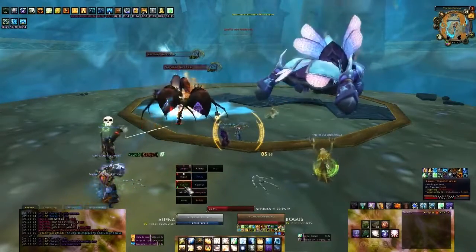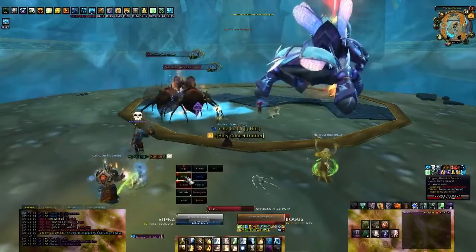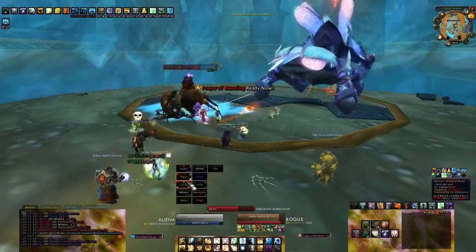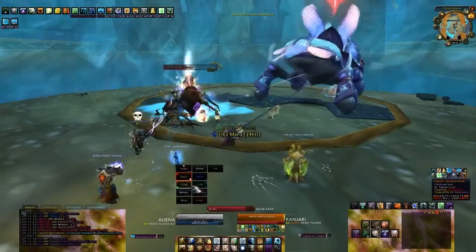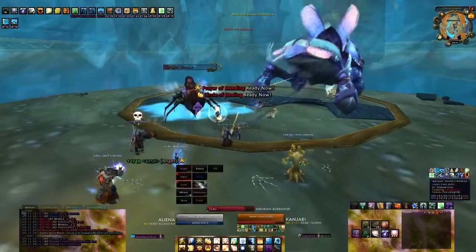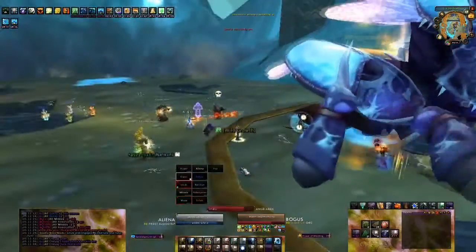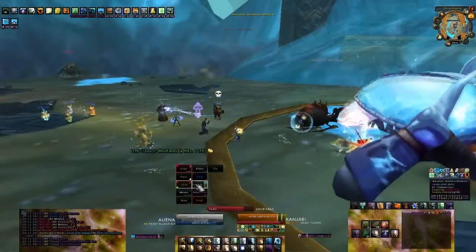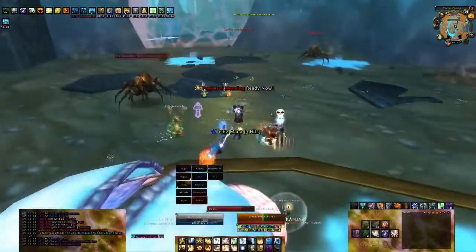Since it's not really feasible to take three tanks to this encounter, your off tank will be tanking two Nerubian Burrowers at the same time quite often and will be stacking up Exposed Weakness quickly — a debuff that increases physical damage taken by 30% for 10 seconds and stacks up to 10 times. As long as Burrowers are up, they'll keep stacking it. On top of Spider Frenzy, which doubles attack, movement, and casting speed for every Burrower close to another, this is going to hurt.